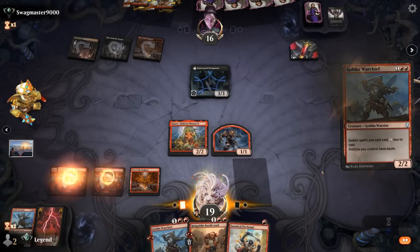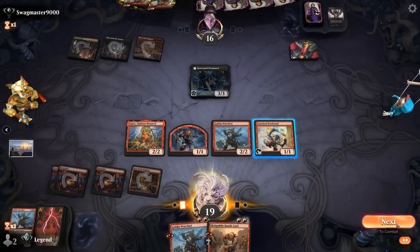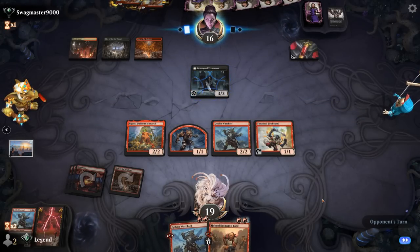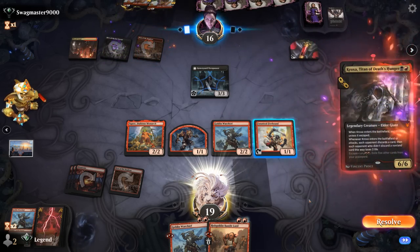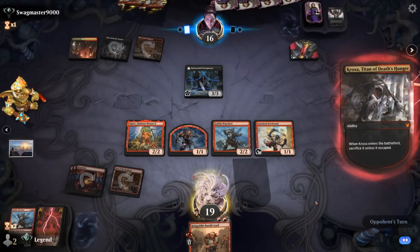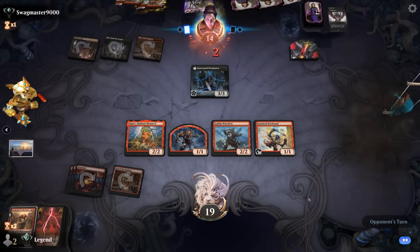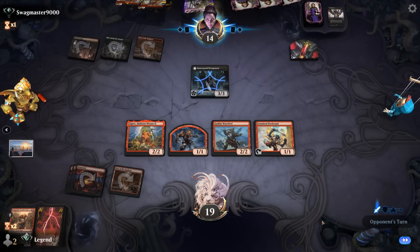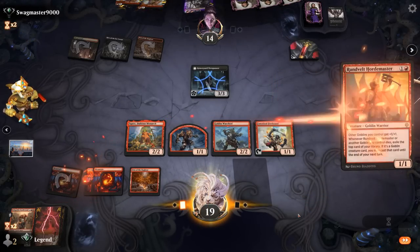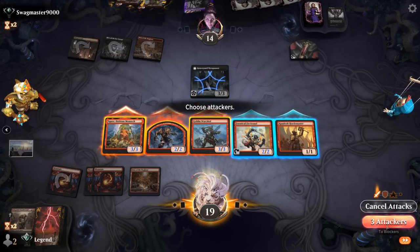Next turn Warchief plus Bandit Lord can set up a nice attack. Crocosaw makes its discard — goodbye Warchief. Another Thoughtseize will clear out our hand. So we're on empty and our opponent's not too far from escaping Crocosaw either. Probably fine to trade Warchief at this point — I'll hang on to Firebrand. Opponent probably blocks a 2/2, but then we can still maybe find an extra Goblin with Hordemaster.